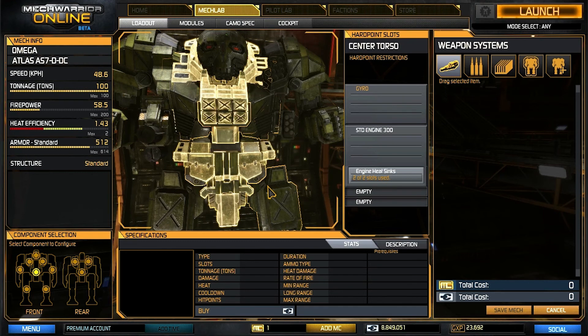I tried playing with a few different builds with my DDC. I didn't find it viable to make this thing go any faster. If we jump it up with a huge engine as best as we can, it still only goes about 60 kilometers per hour. So it's still pretty damn slow.